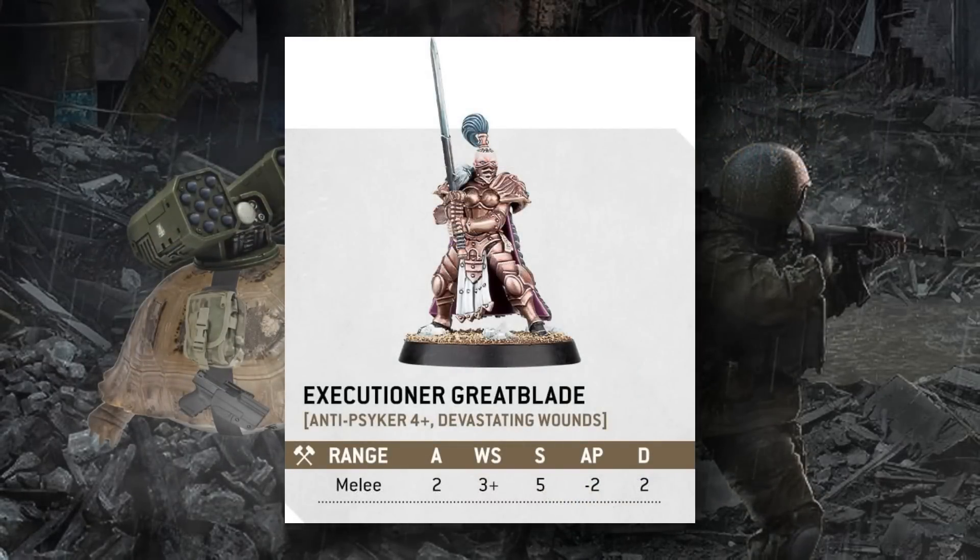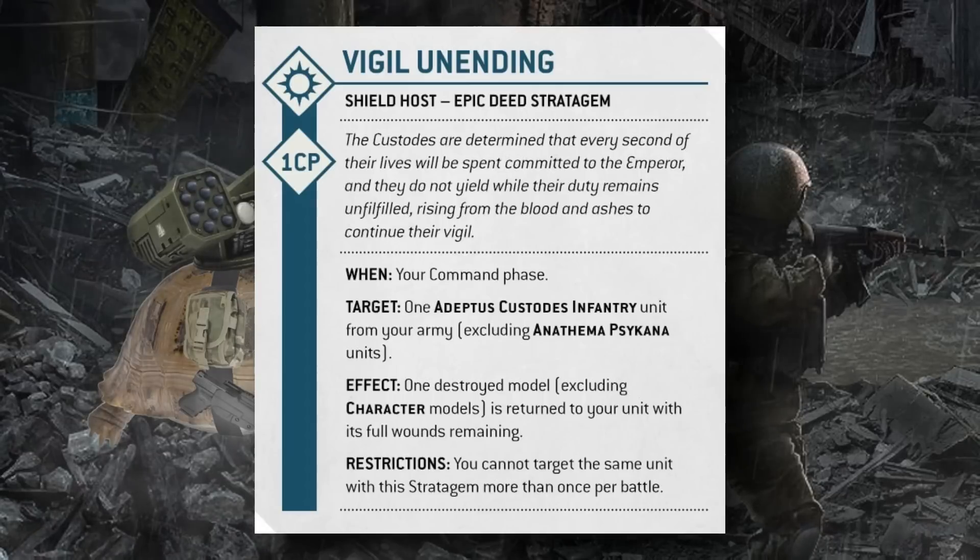A weapon is also spoiled for the Vigilators — another Sisters of Silence unit: the Executioner Greatsword. It attacks twice at 3+, Strength 5, AP -2, 2 damage. It gains the Anti-Psyker 4+ and Devastating Wounds characteristics, so it wounds any psyker on a 4+ and converts those into mortal wounds. This gives Vigilators an actual use case — I've made fun of them in the past for being one of the most useless units in the game, but now they have a very specific anti-psyker melee role.